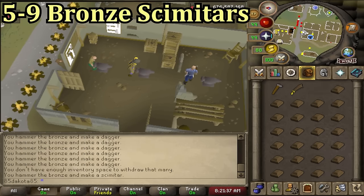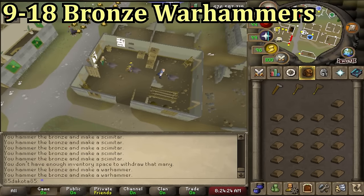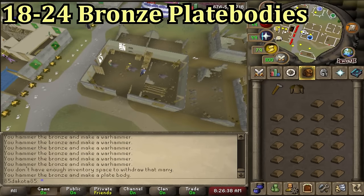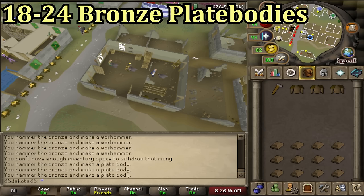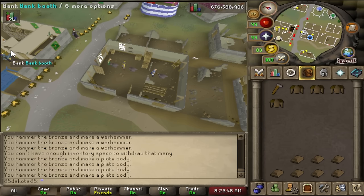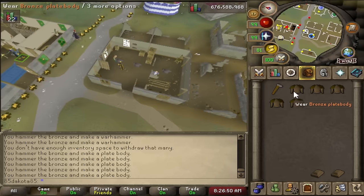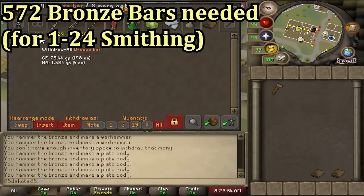From 5 to 9 you can swap over to bronze scimitars, then 9 to 18 you can make bronze warhammers, and 18 to 24 you can make bronze plate bodies. You could be making iron items already at these levels, but since you can only use one or two iron bars at a time so far, it is better to do these higher level bronze items for now. All these bronze items from 1 to 24 smithing should require 572 bronze bars total.